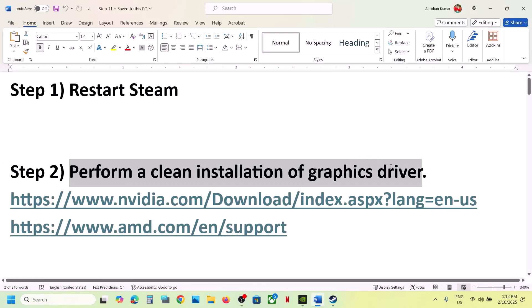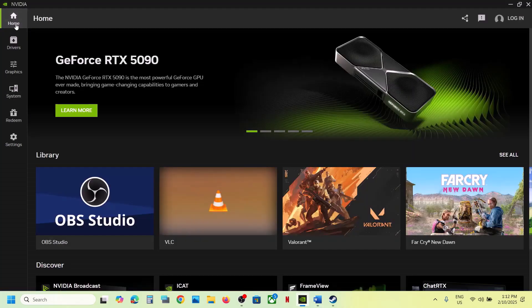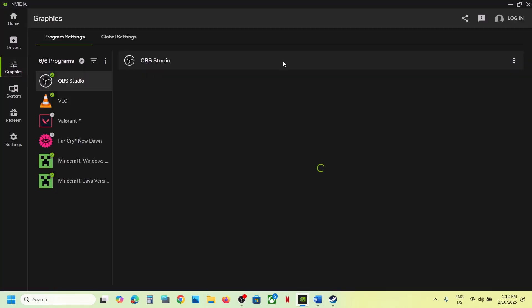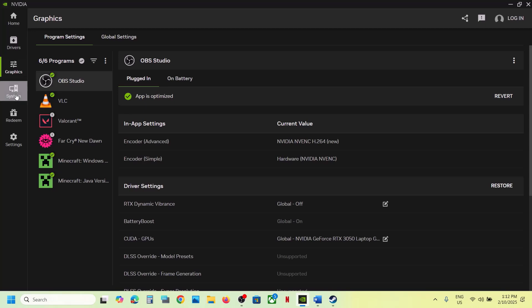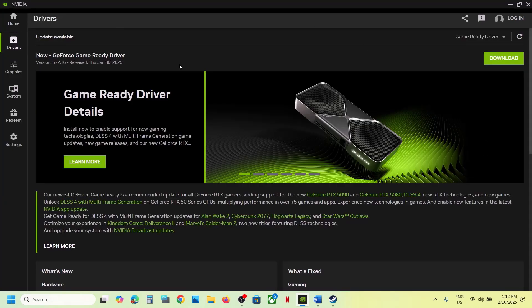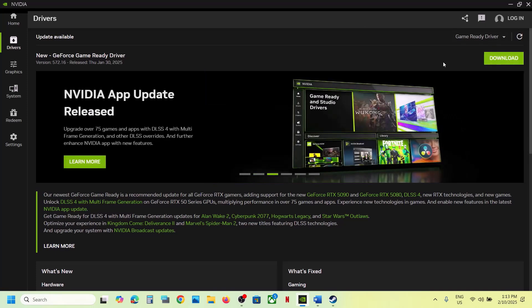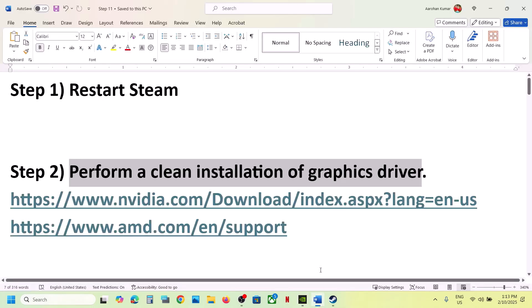The next step is to perform a clean installation of your graphics card driver. If you have an NVIDIA card go to the NVIDIA website; if you have an AMD card go to the AMD website. If you're using the NVIDIA app, go to the NVIDIA app, go to Drivers, and if there is a driver update available you can download it, install it, restart your computer, and then launch the game.